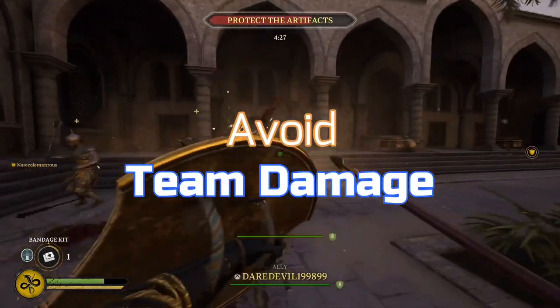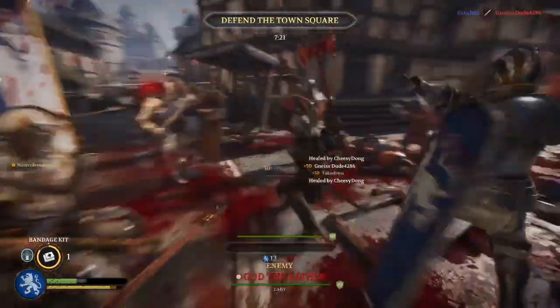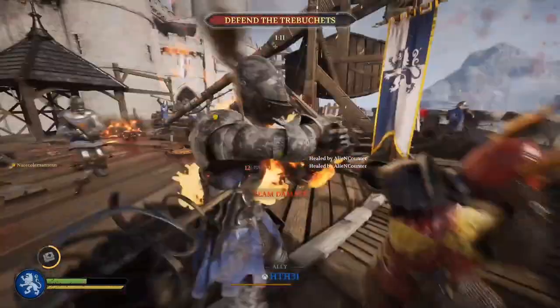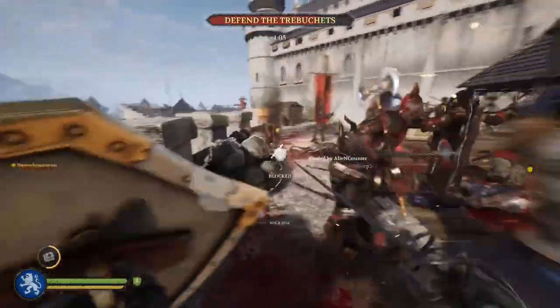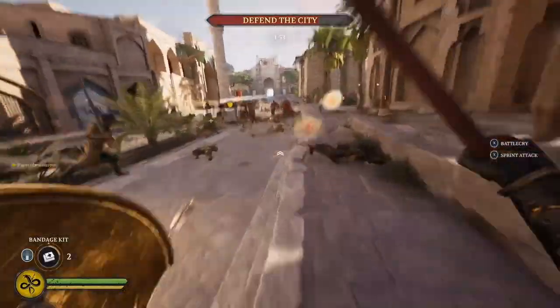One thing to really avoid in this is team damage. It's a little bit more difficult with this strategy because you will have your allies moving in front of you during an attack. It's something to really avoid because if you do team damage on your frontline, then you will reduce your frontline, reducing the protection that they provide when you're using this strategy.